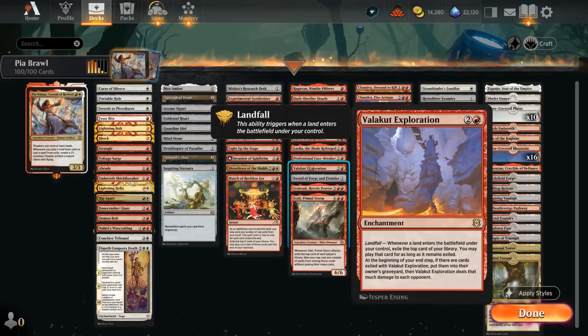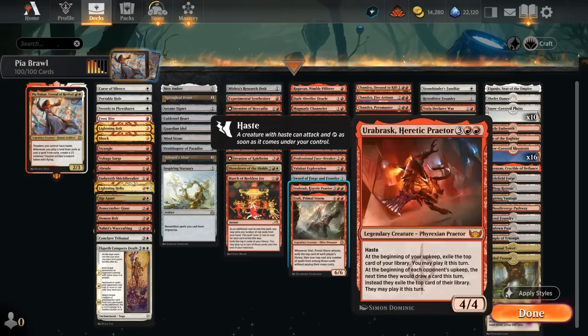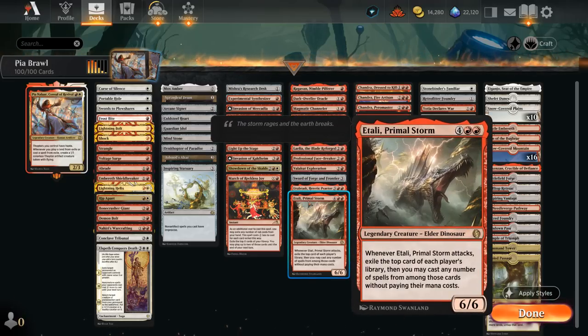Valakut Exploration with Landfall exiles the top card of our library, and if we don't play the exiled card we at least deal a bit of damage. Sword of Forge and Frontier is especially great when paired with a flying Thopter, adding protection from red and green to attack past blockers — and if we hit the opponent we exile the top 2 cards, get to play an extra land, and cast that exiled card too. Orobrask exiles the top of the opponent's library, which they're forced to play that turn, while we get an extra exile each turn ourselves. Iltani, once it attacks, can also exile the top card of each player's library that we get to play for free, generating Thopters in the process.